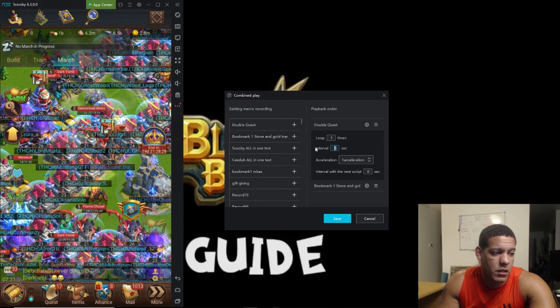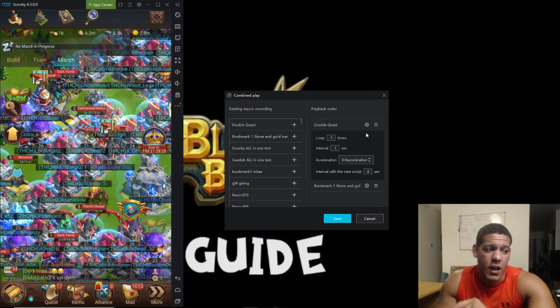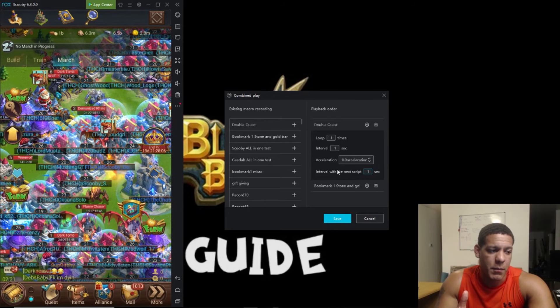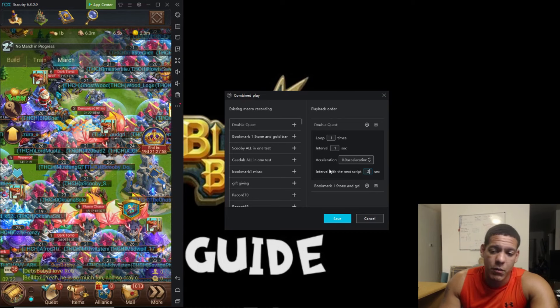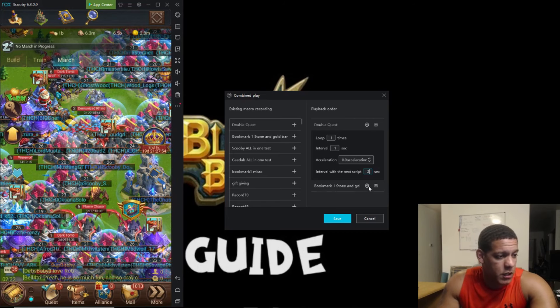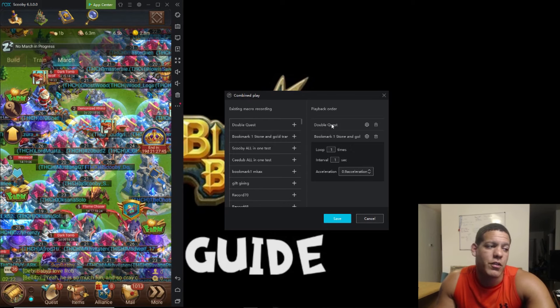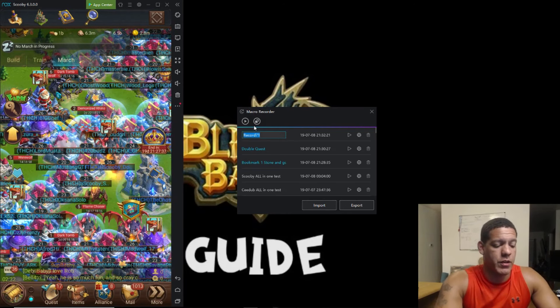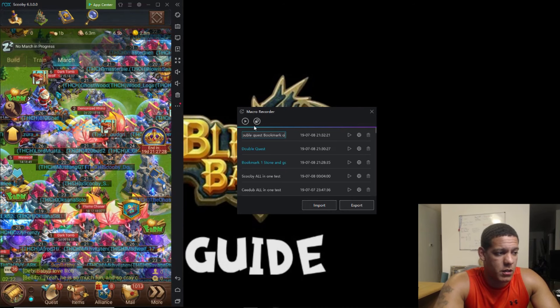I always like all my speeds at 0.9 — it just makes it go smoother. Something they added in this recent NOX update that I love is the interval. Set the next script interval to about one second; you want more gaps in your scripts so they don't clip over. At zero seconds it'll hit your home and go right to the next script and sometimes we're not ready for that. So set two seconds. Then we do our bookmark at 0.9 speed — double quest and bookmark. Save it and title it: 'double quest book part one stone and gold.'